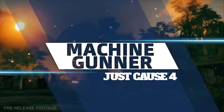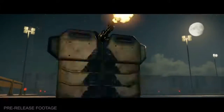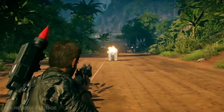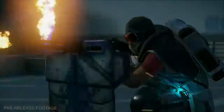Machine Gunner. As we've seen in previous trailers, the secondary fire on this weapon allows him to deploy a stationary shield, crouching to cover behind it. This transforms him into a small target with high damage output. And even if you manage to get up close, he'll reposition himself so that it's difficult for you to gain an opening.